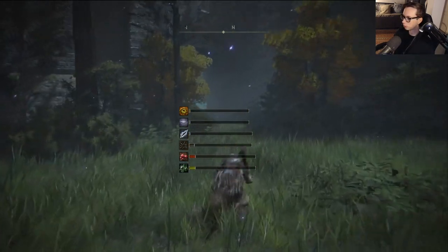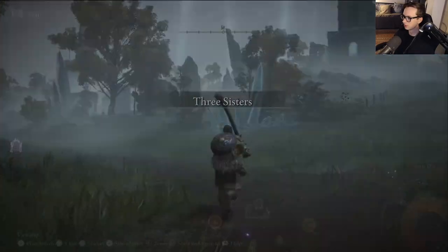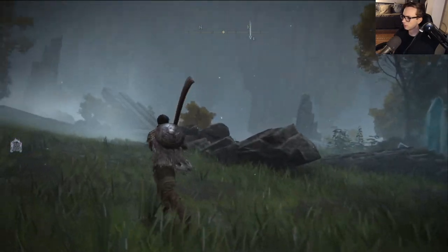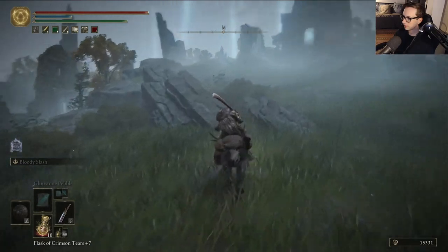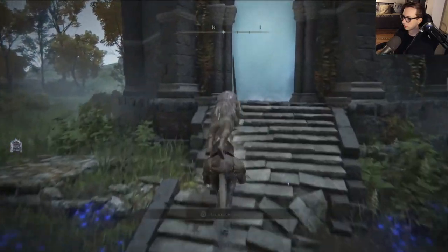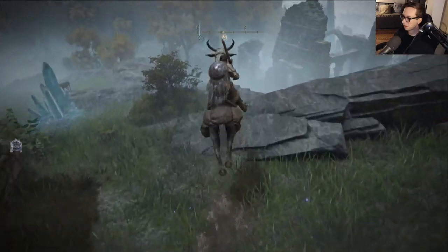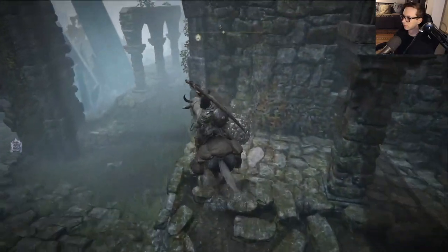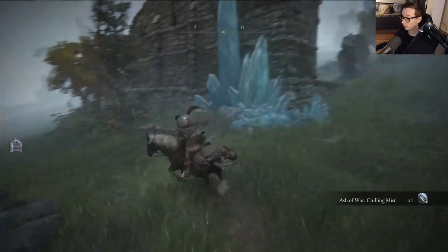What was she protecting? Three Sisters. I'm guessing there are three towers here, right? It's like the whole thing. Renna's Rise — blocked for now. Isn't Renna... no, that was Rennala. Okay. Chilling Mist — that sounds frostbite-ish, which frostbite is in this game.